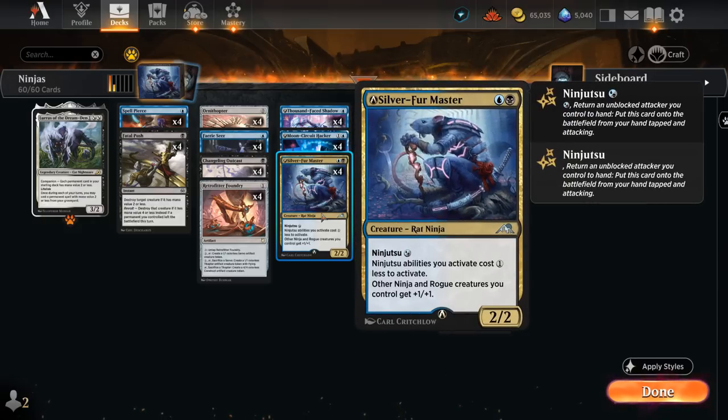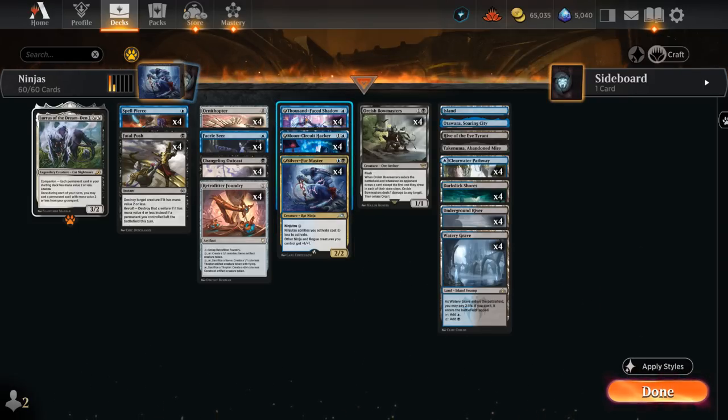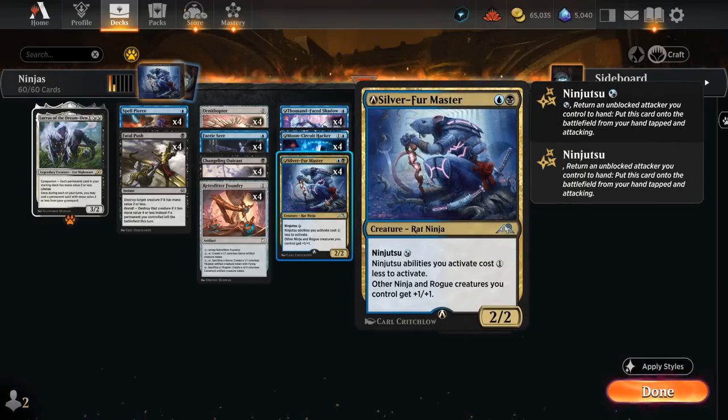In the case of Silver Fur Master, we can now Ninjutsu for just a Blue-Black hybrid as opposed to a Blue and a Black. The Moon Circuit Hacker first lets us Scry 2 and then draw a card as opposed to just drawing a card. And Thousand Phase Shadow costs 2 and a Blue to Ninjutsu as opposed to 2 and Double Blue, which makes a pretty big difference, especially alongside Silver Fur Master, which gives us a 1 mana discount for Ninjutsu abilities.